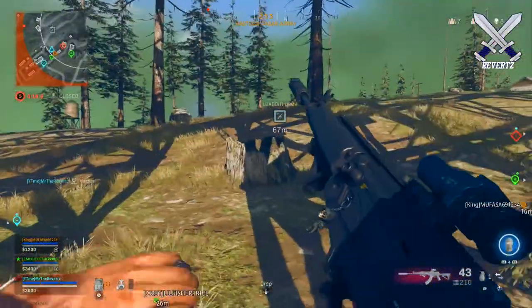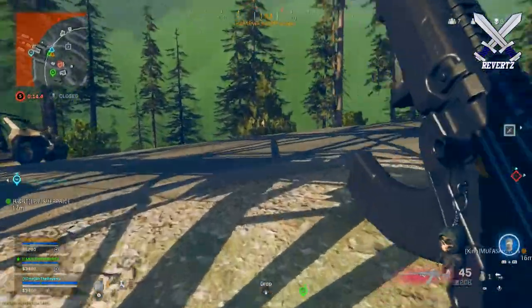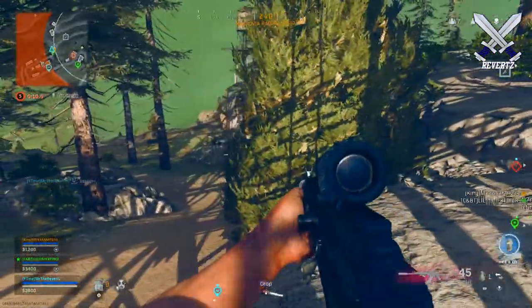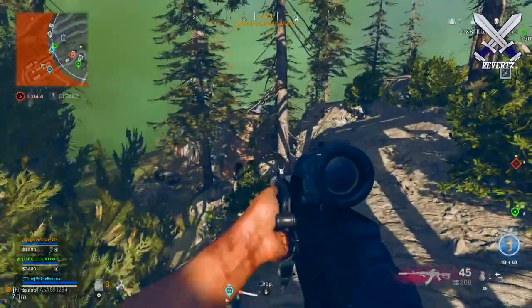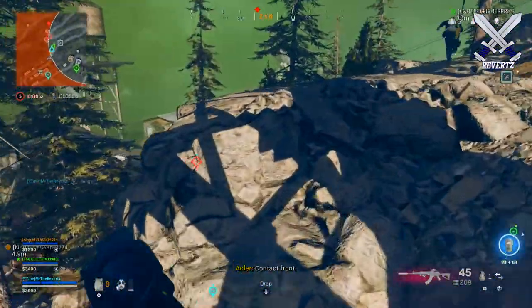We also have two new weapons coming to Warzone. The first is the ballistic knife, which can be found as ground loot. We also have the crossbow with an explosive tip that can be bought at a buy station as a killstreak. The crossbow plays into the Rambo movie theme, which I really like a lot.